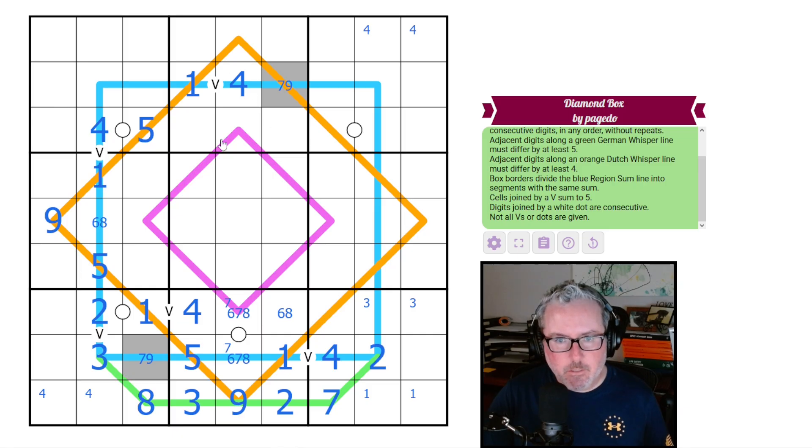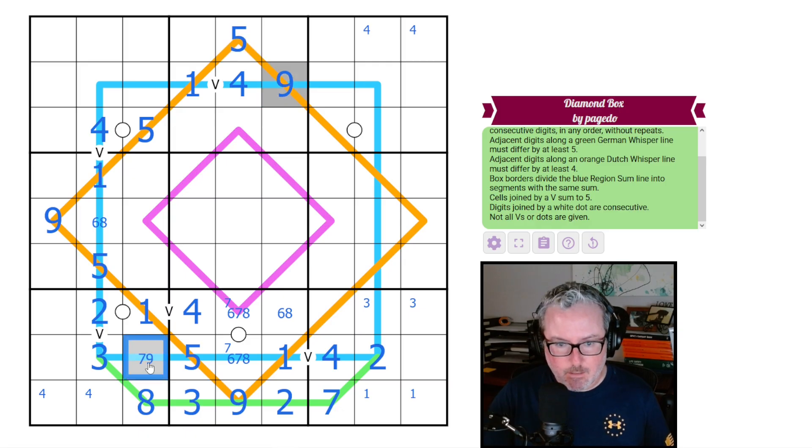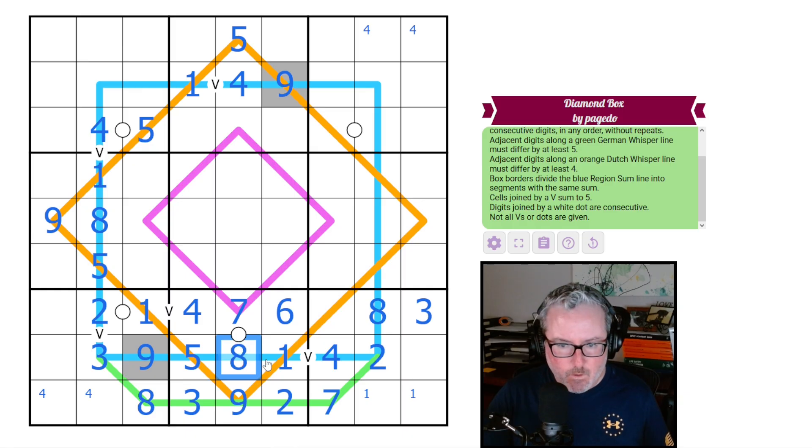This one is going to have to be a five as well because we have to be below nine and above one — five and nothing else. So this is five and nine, and these are nines, which means this digit is a fourteen situation — this is the eight. This is six, so this has to be an eight, therefore this is three. That's now six, seven, eight — beautiful.